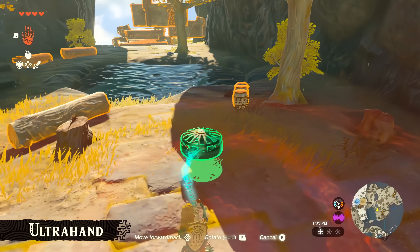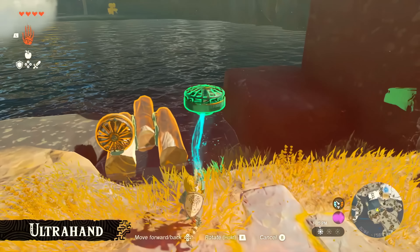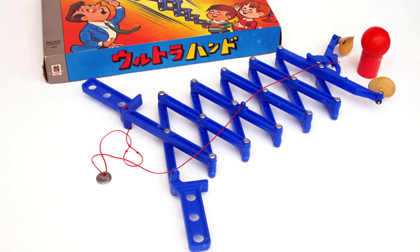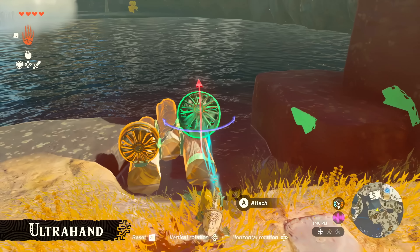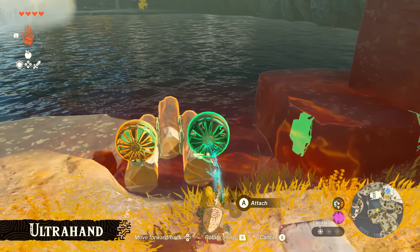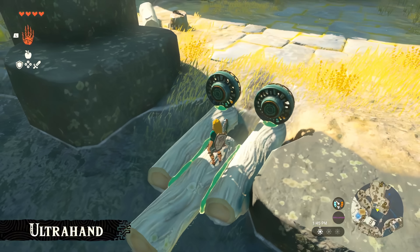It's worth noting that this ability may be a callback reference to one of Nintendo's toys known as the Ultra Hand, released in 1966 by Gunpei Yokoi. So there is a possibility that this name is in reference to one of Nintendo's really old toys. But obviously outside the reference, the name makes sense as Link literally has an Ultra Hand able to manipulate objects and combine them together.